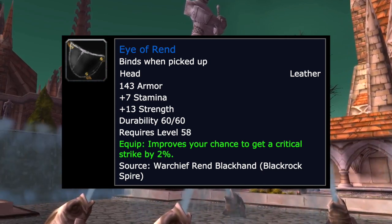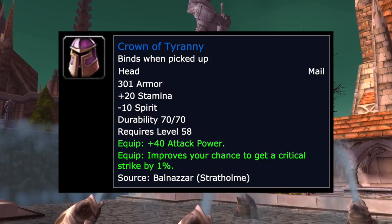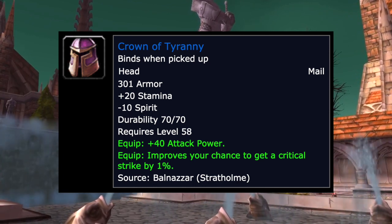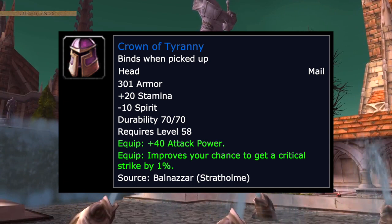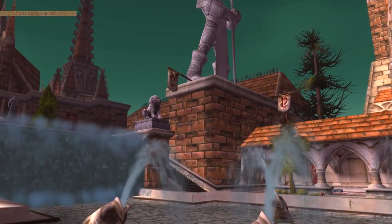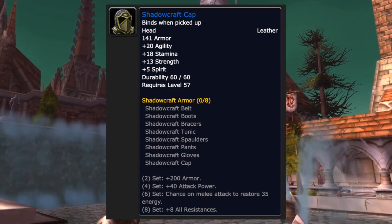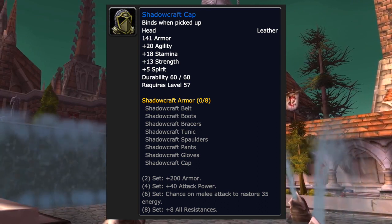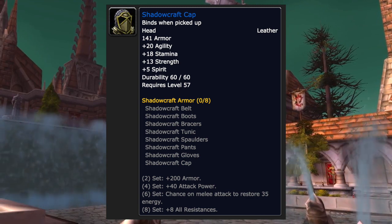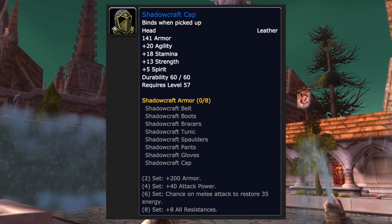Another decent option is the Crown of Tyranny. You lose 10 spirit, but it has 20 stam, 40 attack power, and 1% crit. The Shadowcraft Helm is also an option — it has 20 agility, 18 stam, and 13 strength. The agility and strength kind of make up for each other, giving a little bit of crit chance and attack power.